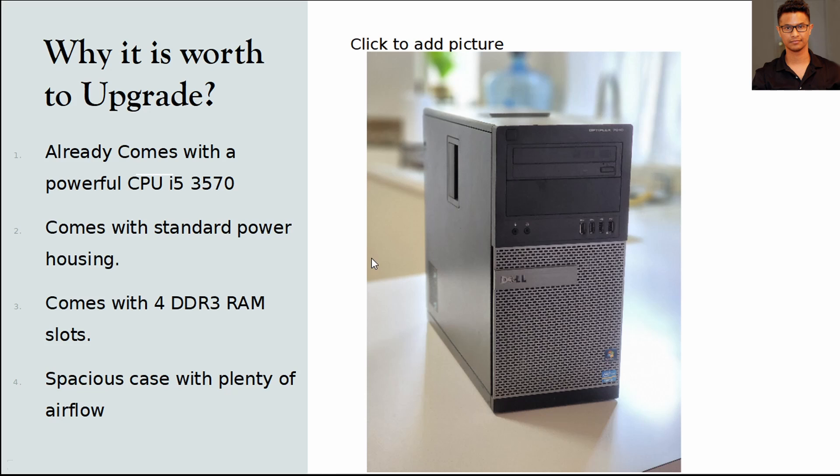They can still deliver good performance. Another good thing about this computer is that it already comes with a standard power supply housing, so any standard power supply will work. It also comes with four DDR3 RAM slots, so you can put plenty of RAM in it, and you can get RAM really cheaply on the used market. The computer also has a front mesh grill, which ensures plenty of airflow — which you need for gaming since gaming generates a lot of heat.